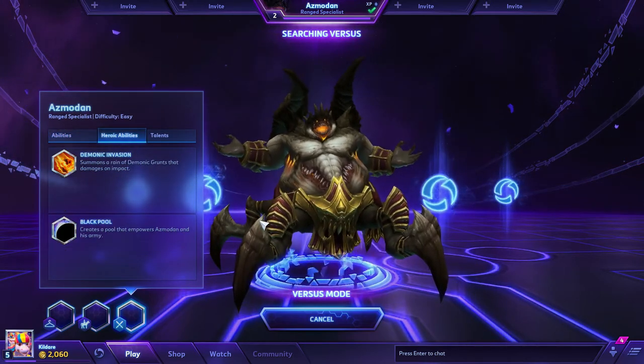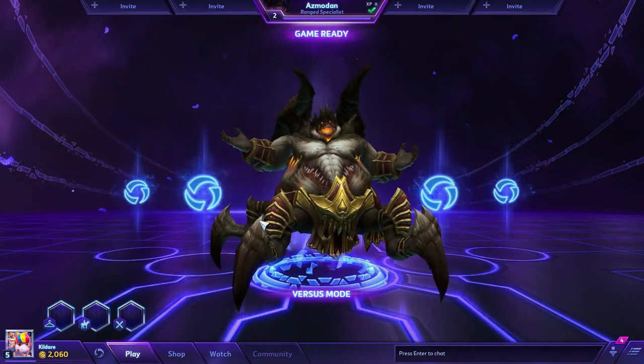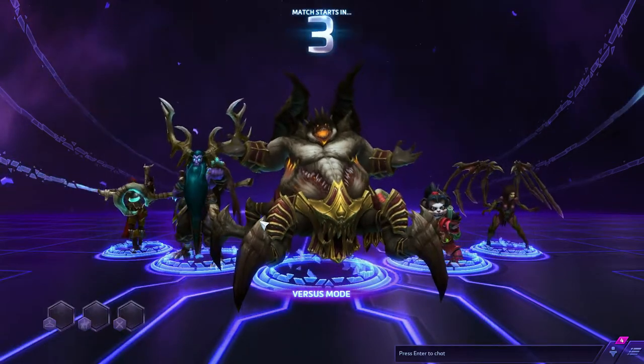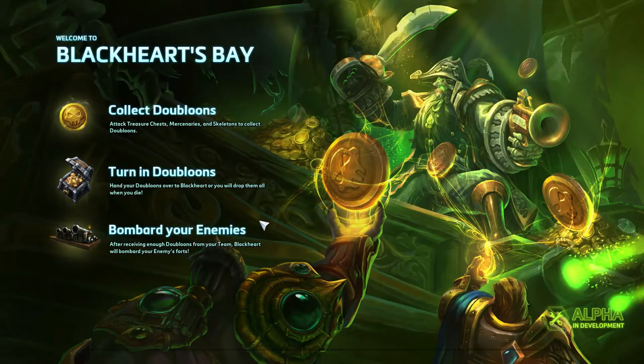The Heroic ability — your R — is a choice between Demonic Invasion, which summons a rain of demonic grunts that damage on impact, or Blackpool. Blackpool is just a pool that you stand in, lasts about 6 seconds, only affects Azmodan and his minions, but increases all their damage by 75%. Maybe the Rain of Demons is better — I'm not sure. It also depends on what level 20 does to it.